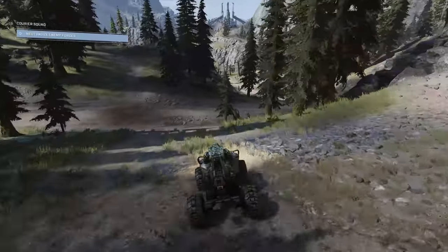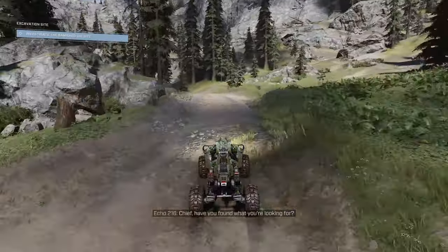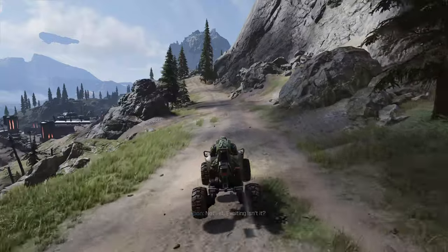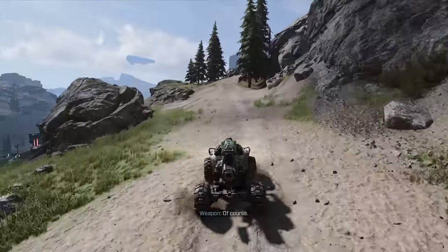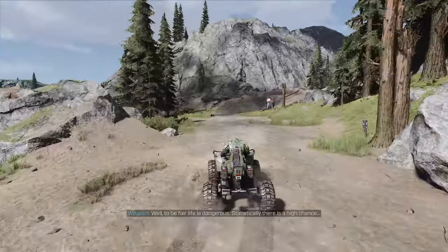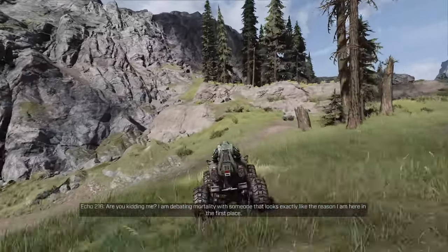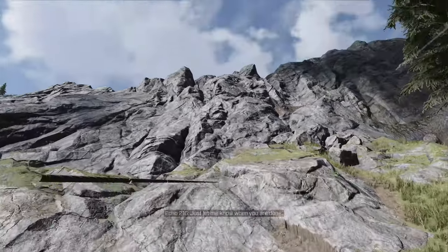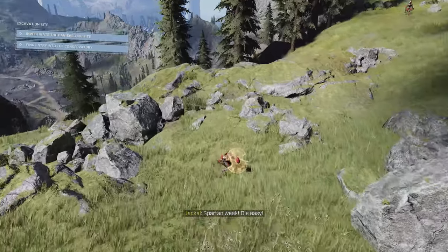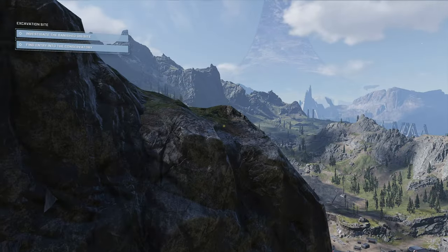Take a right and then follow the road as it curves left. Enemy spawns may vary slightly between playthroughs — it could be grunts for me and jackals for you — but they'll be roughly the same difficulty level. On the left you can see a Forerunner structure that looks like the middle of Ascension, the Halo 2 multiplayer map. Turn right when you see that, then ditch your vehicle here and continue on foot. If you have a Ghost you can boost over the rocks, but it's generally easier to just go on foot from this point.